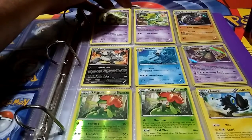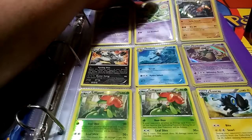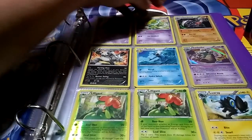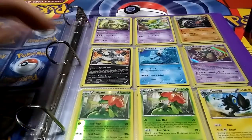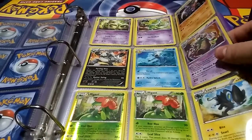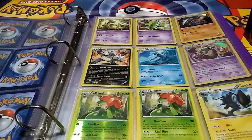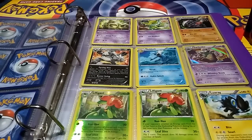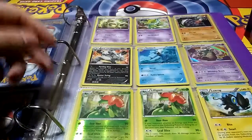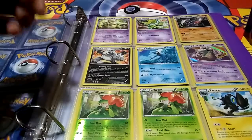Moving on to the holos: at the top we've got Trevenant, Hypno, and Garchomp — the Garchomp is a base holo. Then we've got a Pangoro, Golduck, and Garbodor, who is a base holo. Garbodor has always just been a very funny-looking guy to me, I love him.